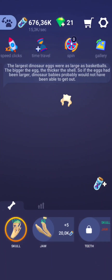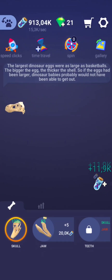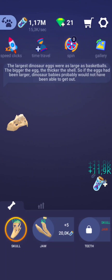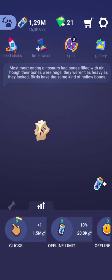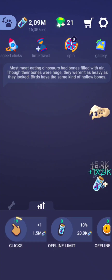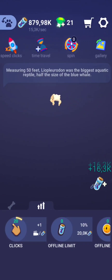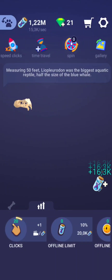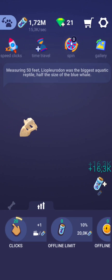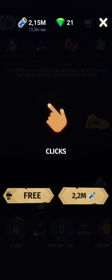Since then, mounted fossil dinosaur skeletons have been major attractions at museums worldwide, and dinosaurs have become an enduring part of popular culture. The large sizes of some dinosaurs, as well as their seemingly monstrous and fantastic nature, have ensured their regular appearance in best-selling books and films such as Jurassic Park — the famous blockbuster almost all of us know.